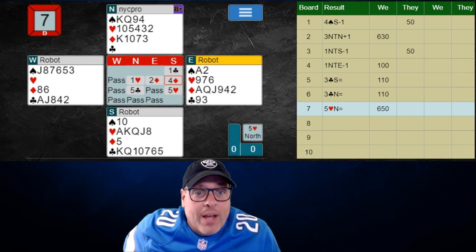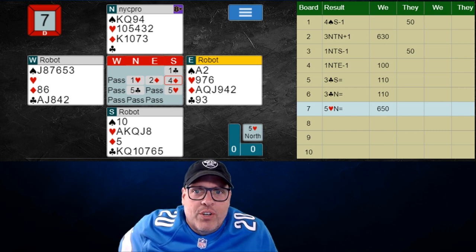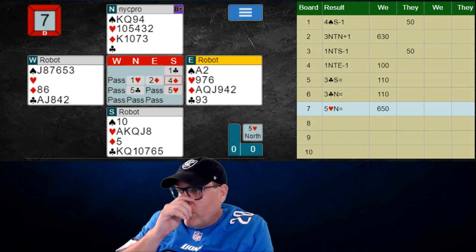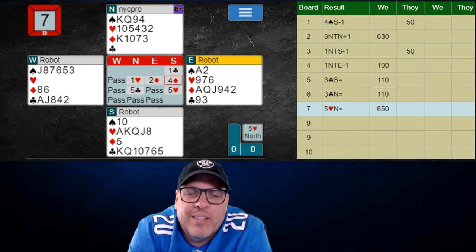If we were void in diamonds, we would now bid five diamonds and partner would bid a slam. So in this one, happy to be in just five hearts, making five. And remember, when you have this shape, you just always open your lower ranking suit. Don't worry about reversing — you might say 'I only have 15 points,' but look at this hand.